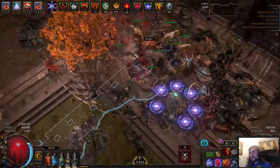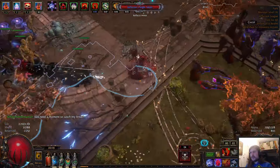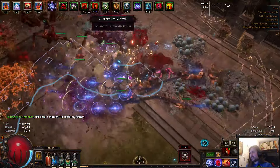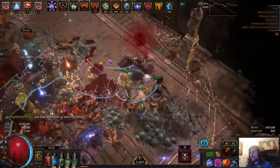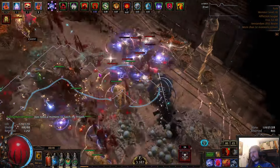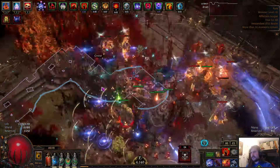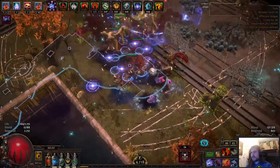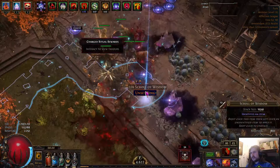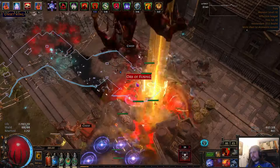There are quite a few problems to solve with this build, namely mana, because our casts cost 2,800 mana per second, which is a lot. We are using Lavianga's Spirit and Divine Clarity in tandem. Whenever I have Divine Clarity I use it; however, this map has a faster buff expiration rate which means my clarity is only up for a couple of seconds, so I'm just using the flask here.